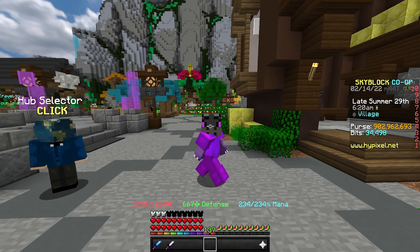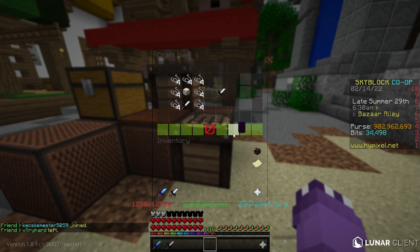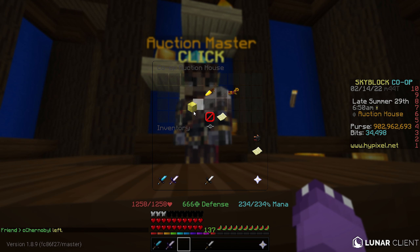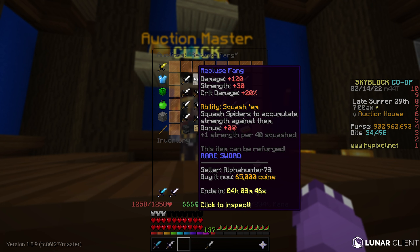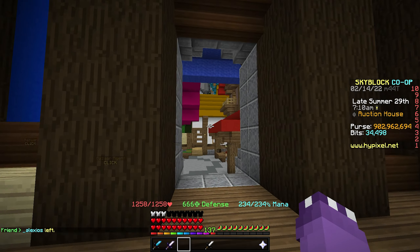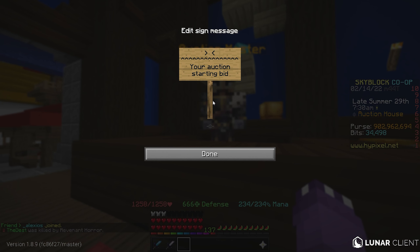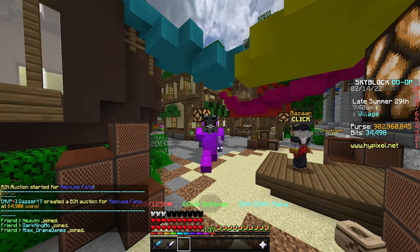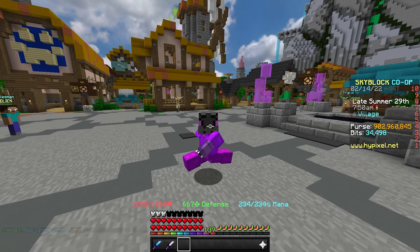Go to the crafting table, put the Spider Sword at the very bottom, Tarantula Web across it, and the Spider Catalyst in the center — you'll craft yourself a Recluse Fang. This cost us about 8,500 coins to craft. Go to the auction house, search Recluse Fang, sort by lowest price. The cheapest is going for 65,000 coins with a floor around 70,000 to 80,000. I'm listing at 64,900 coins — turning 8,500 into 65,000. Ridiculously OP.